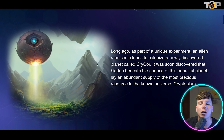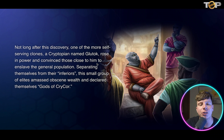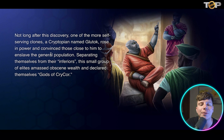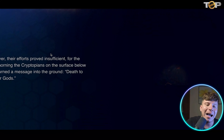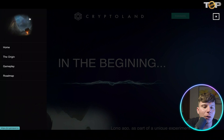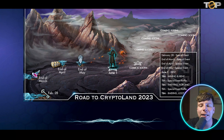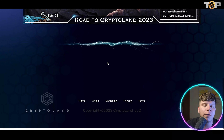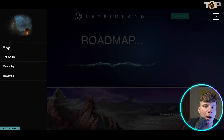A bit of the backstory: long ago, as part of a unique experiment, an alien race sent clones to colonize a newly discovered planet called Cycor. One of the most self-serving clones, a Kryptonian named Glutog, rose to power and convinced those close to him to enslave others — and that's where conflict erupts and players come in. Looking at the roadmap going through 2023 and into Q4, this shows they are here for the long run and not just here for a quick buck.